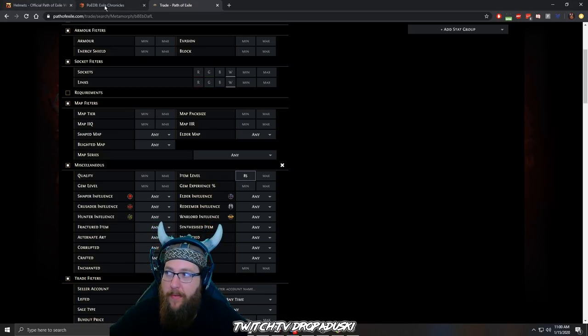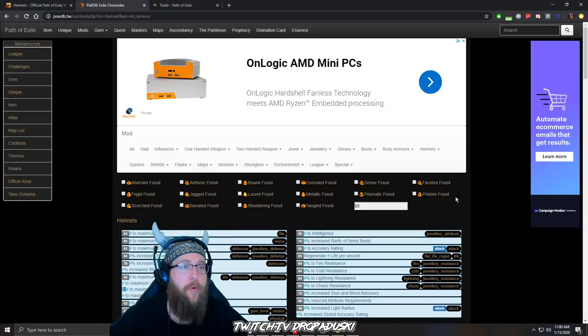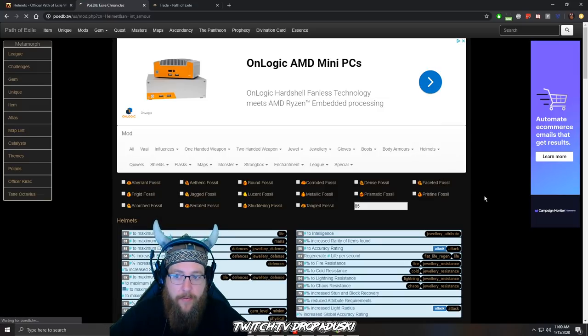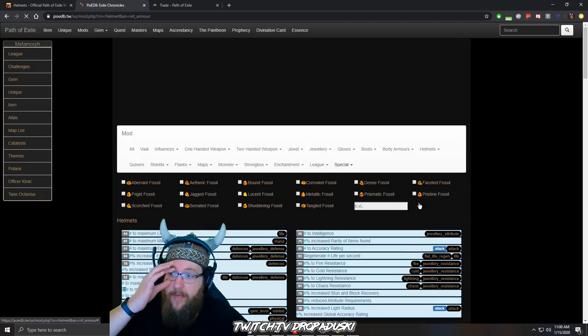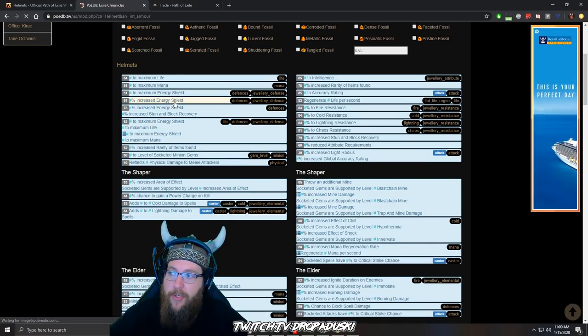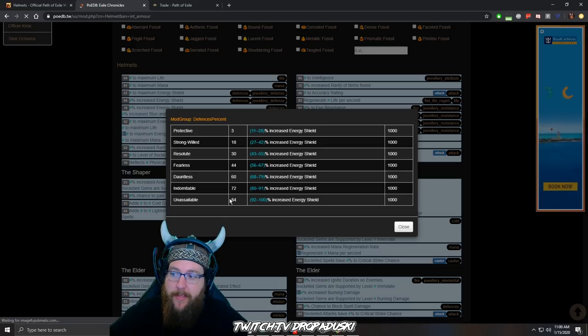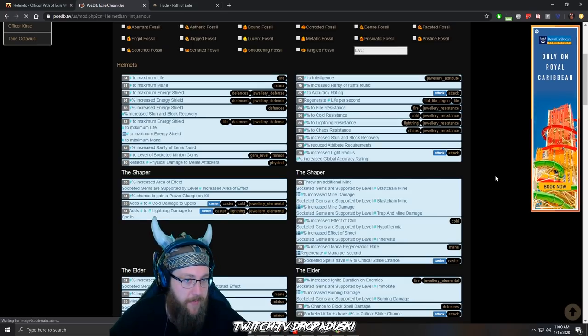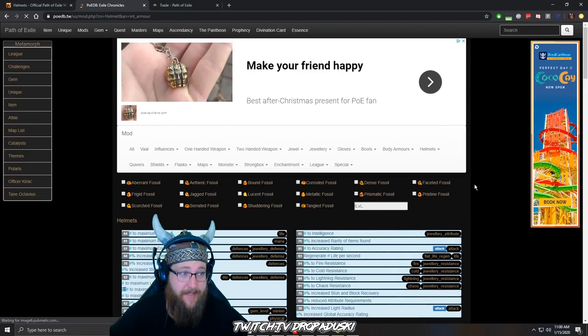Item level 84 is where you begin on helmets. If you want to check that out, come to the POEDB mods tool for crafting. You can put in the helmet you're building and take a look at the stats you're looking for. I want energy shield, so I can see the highest percent energy shield is 84. For resistances, highest resistance is 84, so 84 is my starting point. In an instance where you don't need that high, it's very important that you don't buy them that high.